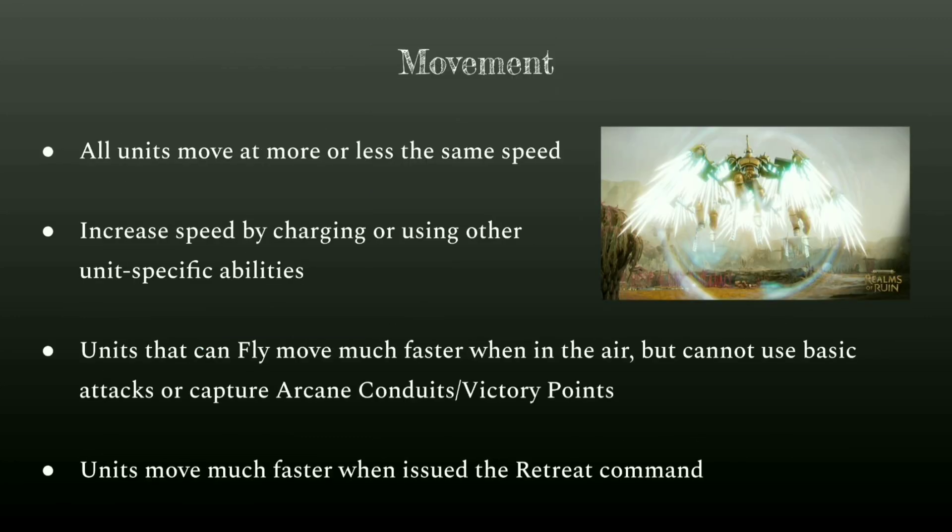As for movement, in this game it feels like everything moves at pretty much the same speed — even the Hex Wraiths for Nighthaunt, which are cavalry, might move slightly faster but it's barely noticeable. Units can move a little bit faster by using special abilities like Charge, which all Assault units have access to. When charging they move faster, allowing them to better intercept enemy forces.